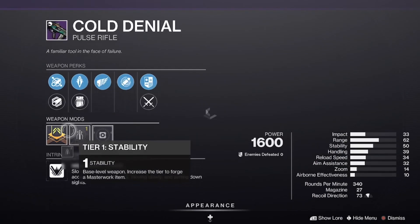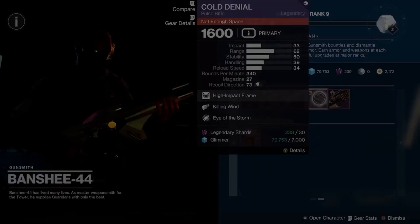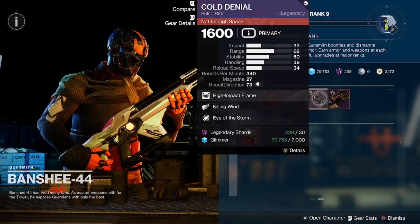We also have the Cold Denial with Eye of the Storm and Killing Wind, coming in with Armor-Piercing Rounds and a stability masterwork. That's a good roll for the Cold Denial as well.